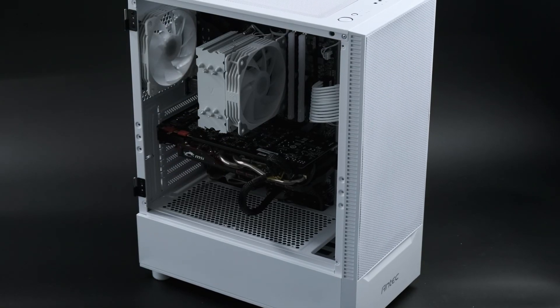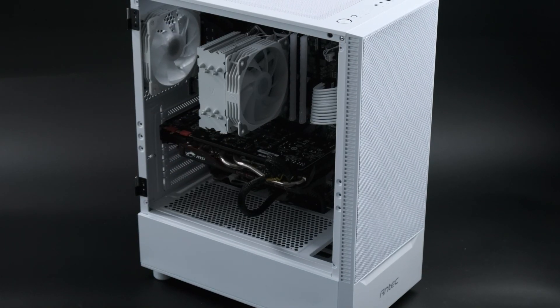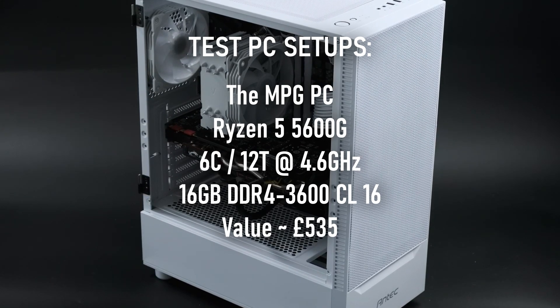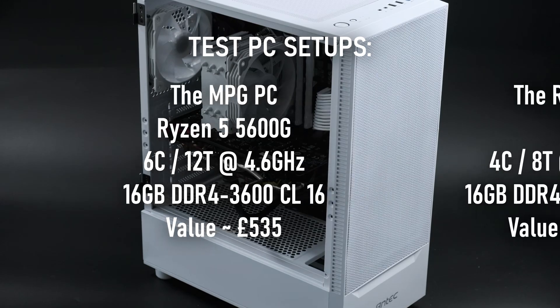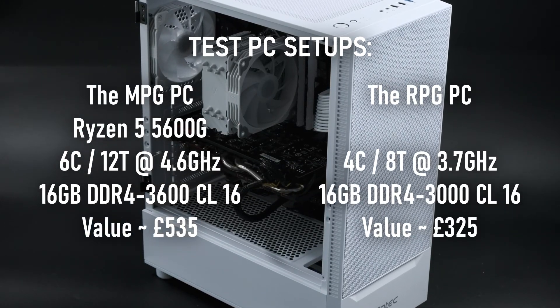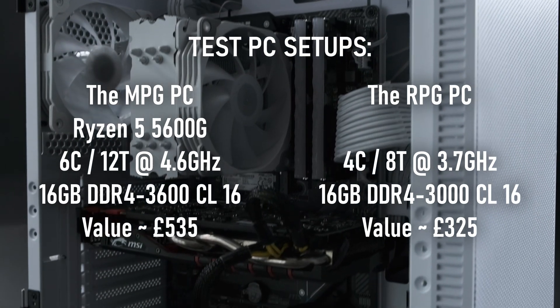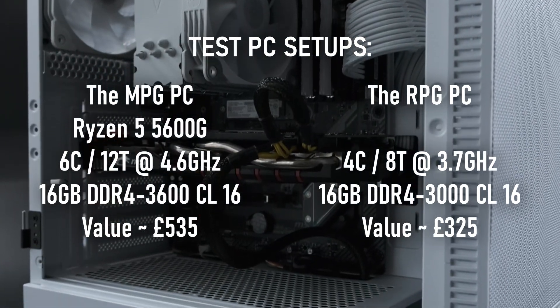As is usual for my 2022 test suite, I'm running everything through my moderately priced gaming PC, featuring a 6-core Ryzen 5 5600G, and then trying a second pass with 2 cores switched off and clock speeds reduced to simulate something closer to the Steam Hardware Survey's idea of the average gaming PC.